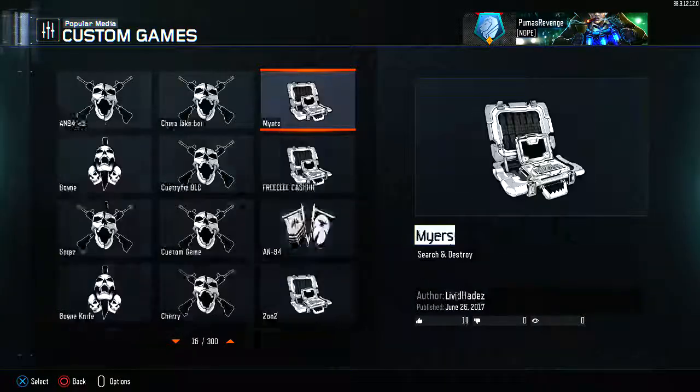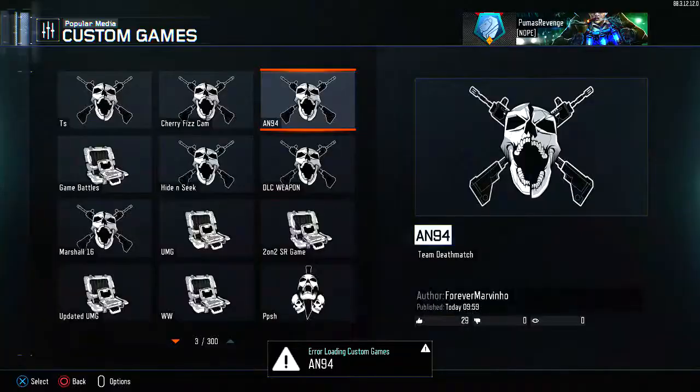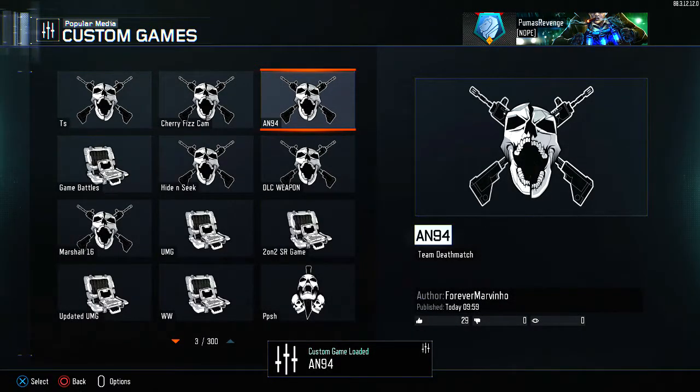You find one and then you just click on it and load the game. Sometimes it'll give you an error, sometimes it doesn't — it really doesn't matter. You're just going to keep trying because the internet can be unreliable sometimes. Eventually it'll just work.